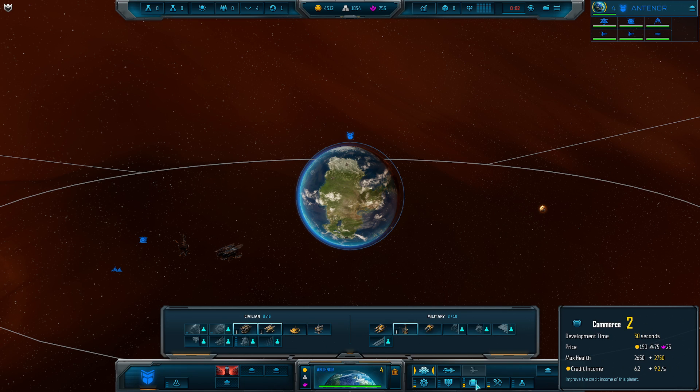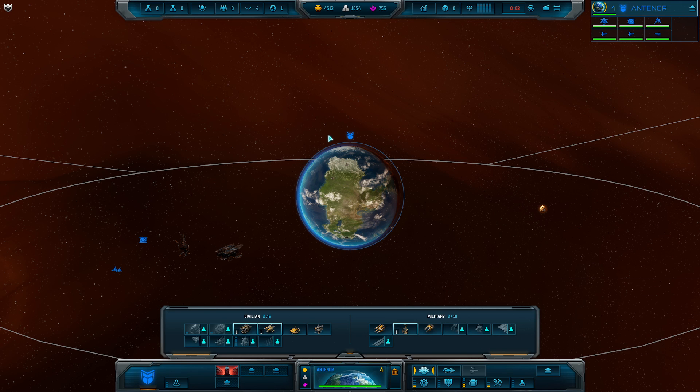These are all very important because when we want to build things — using the build icon — you're going to see we have a cap. By upgrading logistics, for example, this will expand how many civilian orbiting structures we can have. Defense controls how many military orbiting structures we have. Commerce impacts credit income on the planet overall, mining impacts the mining ability, and research impacts the research abilities of the planet or area.